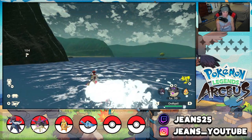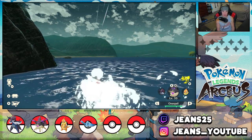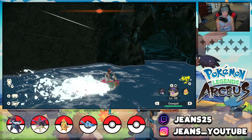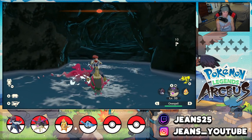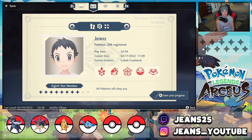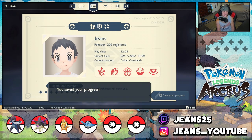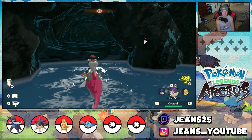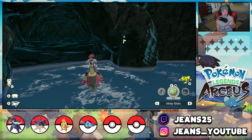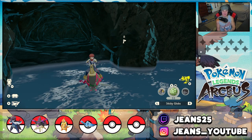This is one of the coolest side quests ever in Pokémon — I absolutely love it. One important thing I forgot to mention: Sticky Globs are very very useful for this encounter. The Pokémon put up shields, so using Sticky Globs to knock the shields off and distract them allows you to get a shot on their back and catch them. I went back and grabbed the Sticky Globs, so now we can head into the Seaside Hollow.